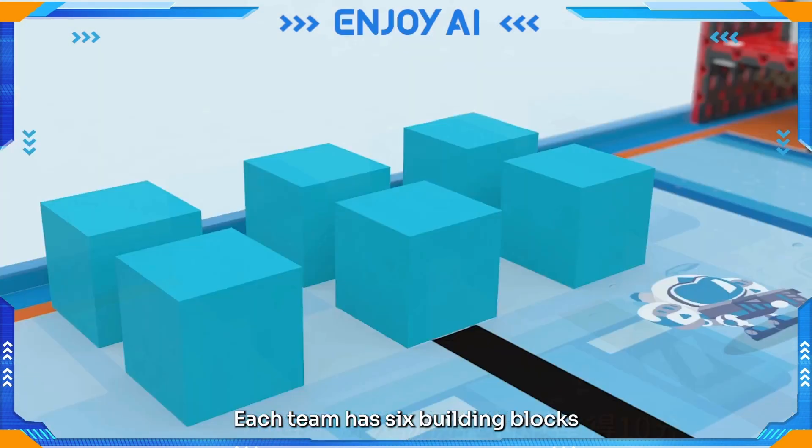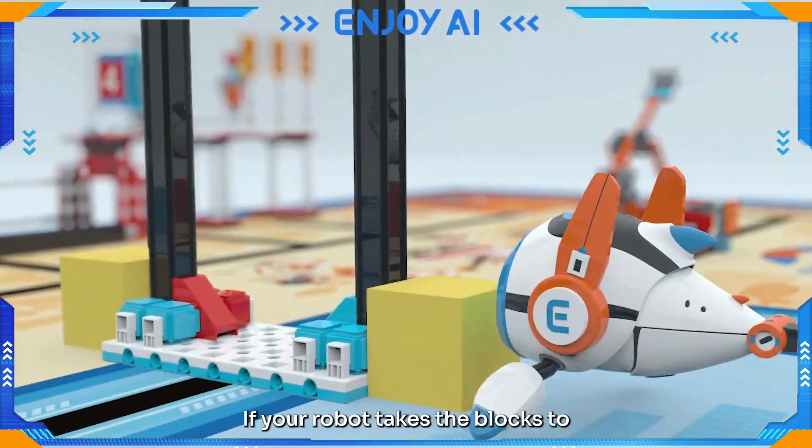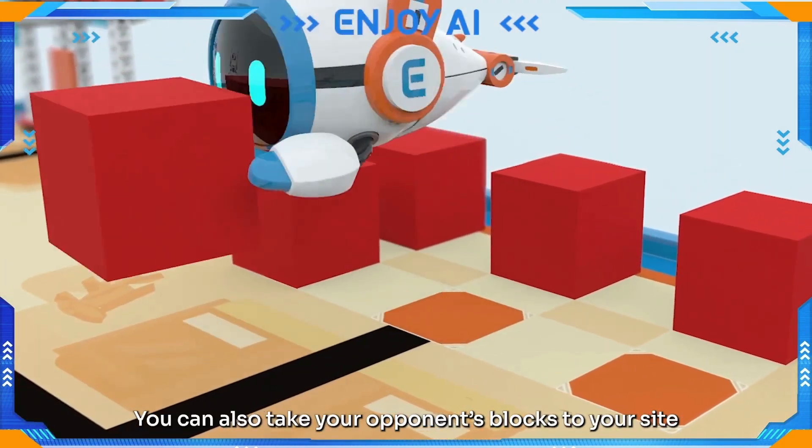For Fortress Restoration, each team has six building blocks, and two magic blocks lie in the middle of the field. If your robot takes the blocks to your fortress restoration site, you earn points. You can also take your opponent's blocks to your site.